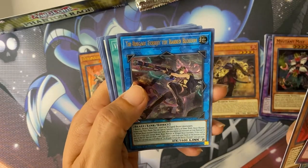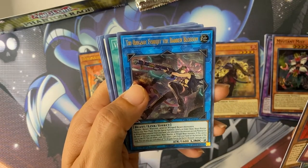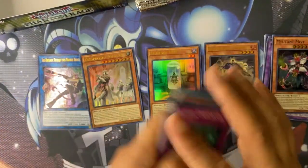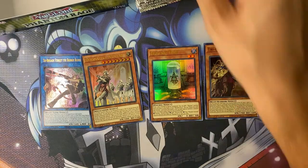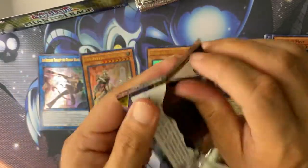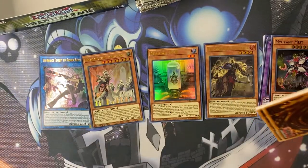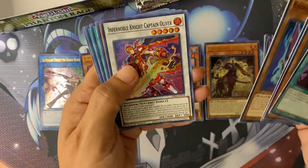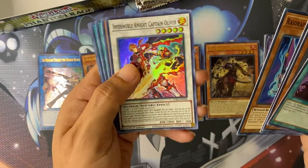Tribe Brigade Ferricite, the Baron Blossom — that comes out as a starlight rare. There's a Phanabite card that also comes out as a starlight. Starlight and Inferno Noble Knight Captain Oliver.